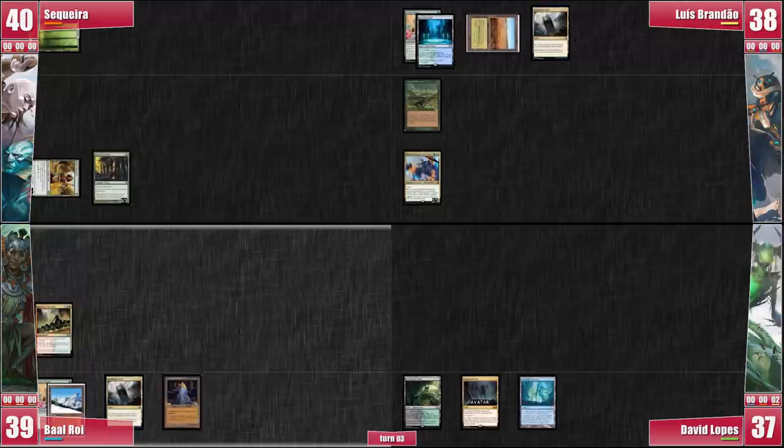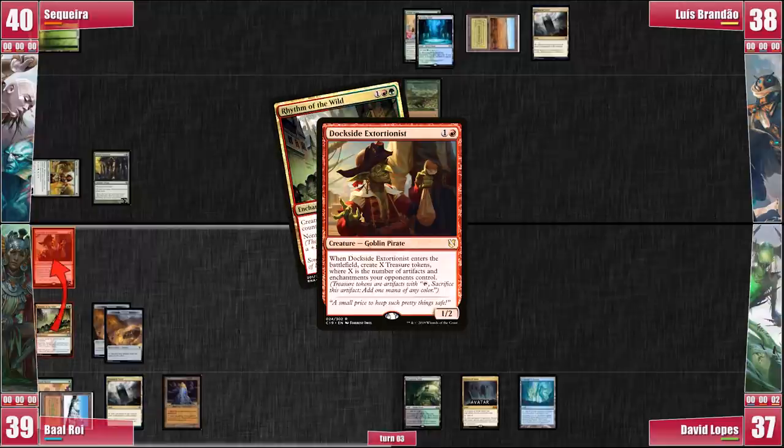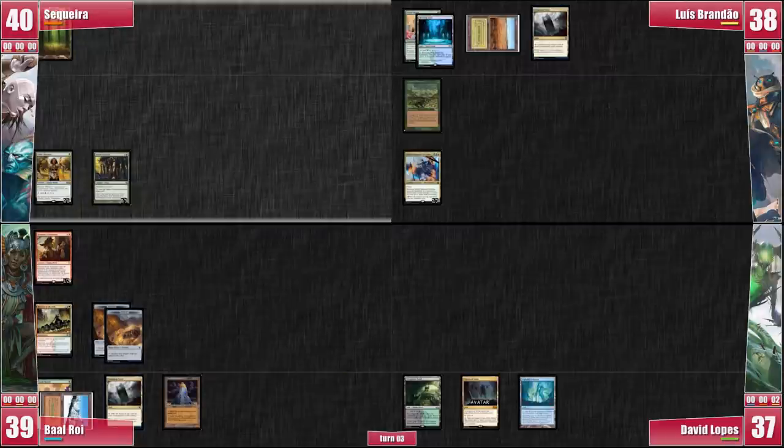Baal plays a Tarnished Citadel as his land for turn. He taps Taiga to cast a Dockside Extortionist for just two treasures. He resolves the Rhythm of the Wild trigger and gives it haste rather than a +1/+1 counter. He chooses to do this because of the specific combo lines from his deck. He chooses not to attack and passes. We are all kind of confused trying to guess what that Atla Palani deck is about.